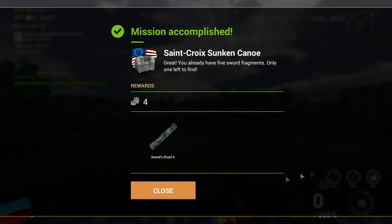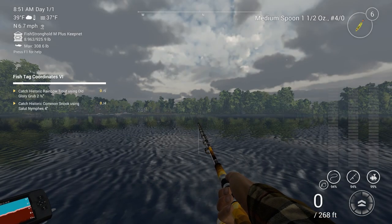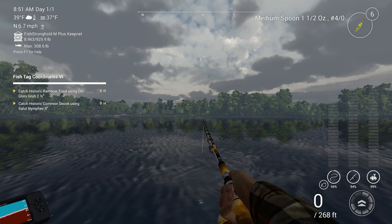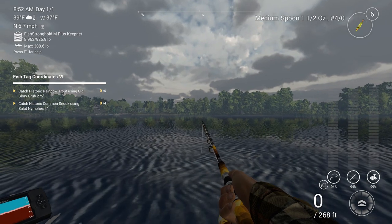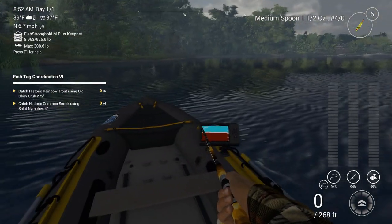That should be the next sword shard — four more beacons, now I have one left to find. Fish tag coordinates number six: catch historic fish on Falcon, Everglades, San Joaquin, Kenny Creek to find a fish tag bearing coordinates of the last sunken canoe. This includes the fragment of George Washington's sword worth 16,000 cash. I need to get historic rainbow trout using Old Glory Grub two-and-a-half inch, and historic common snook using Silu Nymphs four inch.